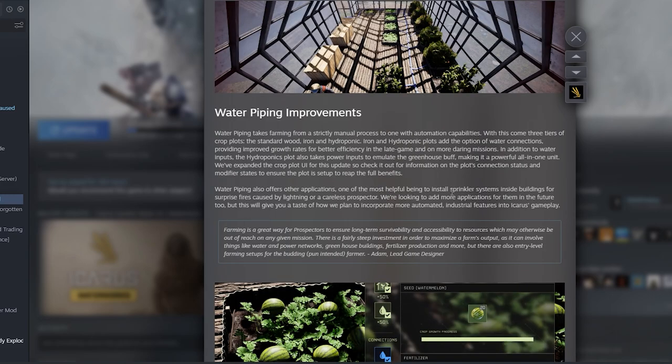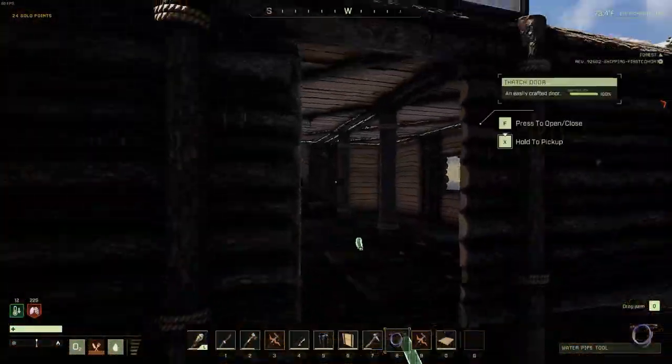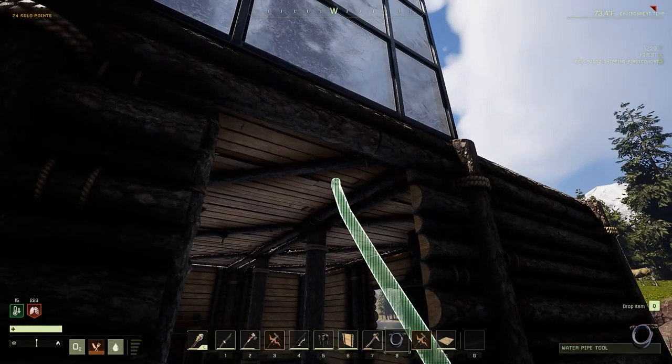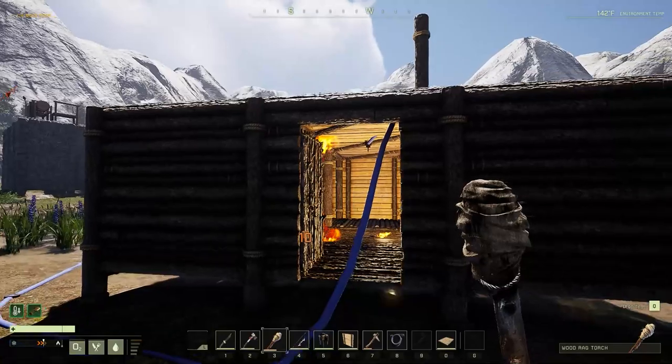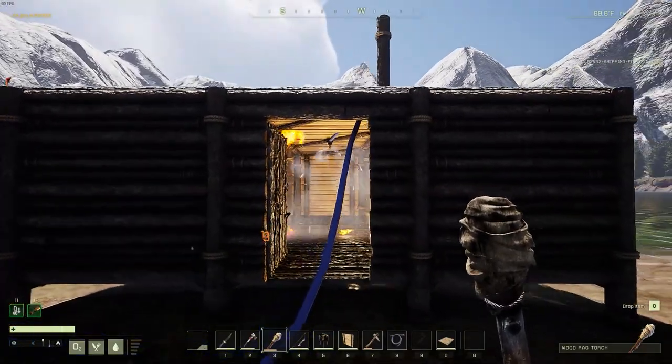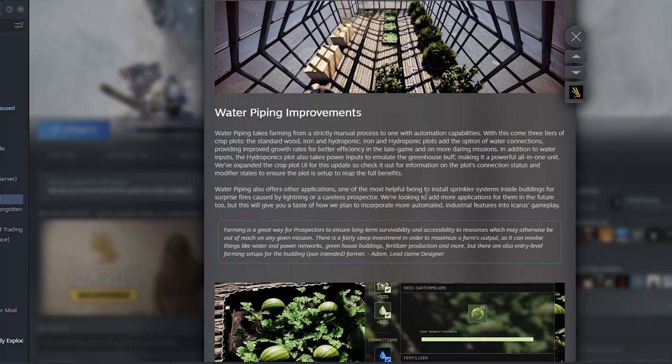They've also implemented a sprinkler system inside the game that will help you put out fires in case your house catches on fire. This sounds really interesting personally, though considering all the high-tier buildings can't catch on fire, I do hope this is going to be a lower-tier thing that won't require stone buildings — otherwise there's really no point in building a sprinkler, because you'd just build a better tier building at that point.